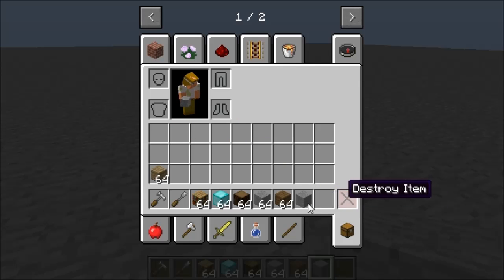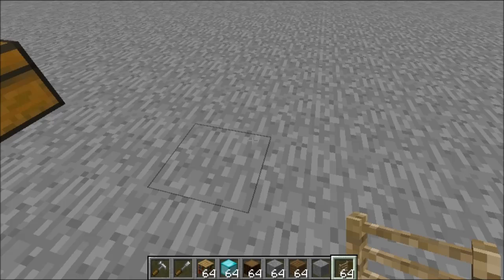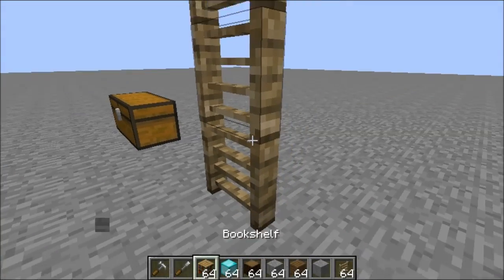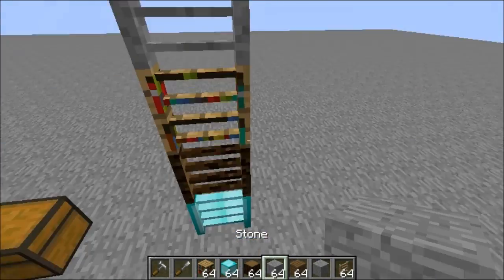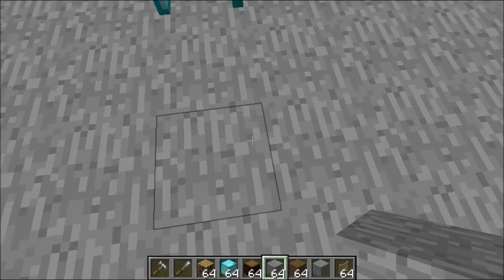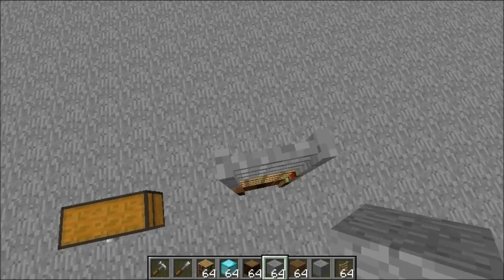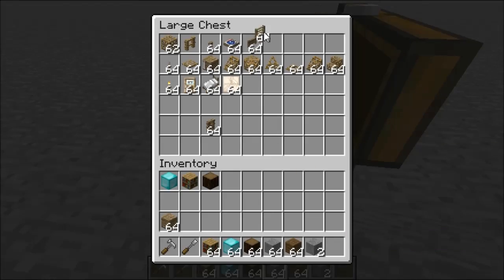The Carpenter's Ladder is really cool because it allows freestanding ladders — you don't have to have them up against a wall. You can change it to whatever material you want: bookshelf, stone, any block. When you break it, it actually stays standing, so you almost have to jump to get on. Both sides of the ladder are climbable, which is a definite plus.